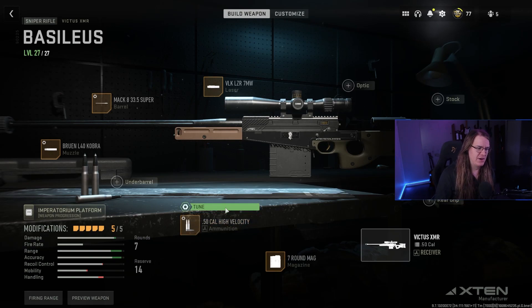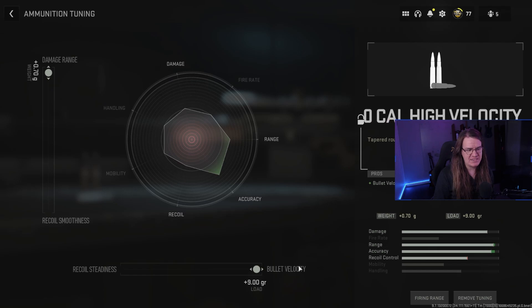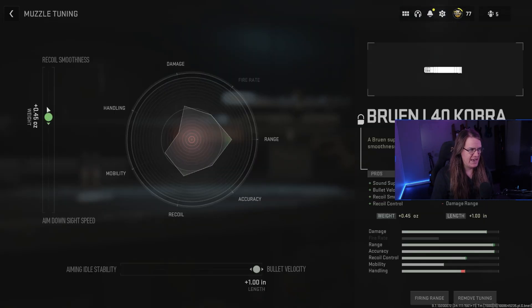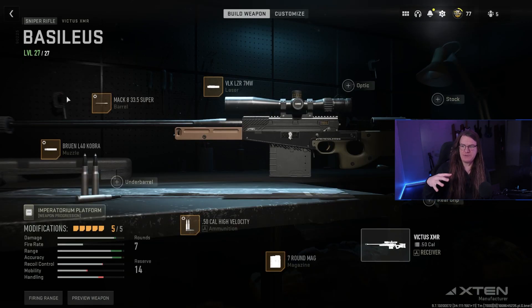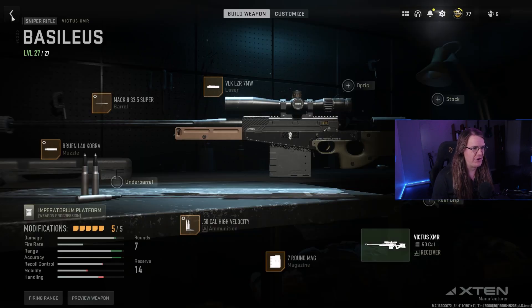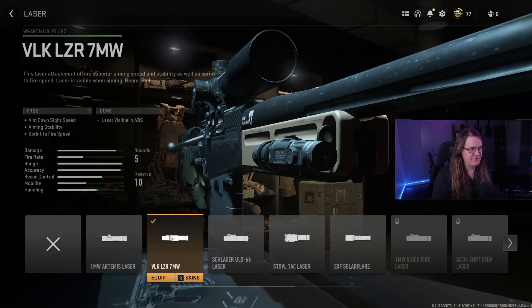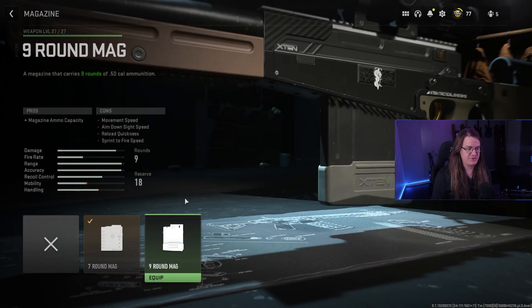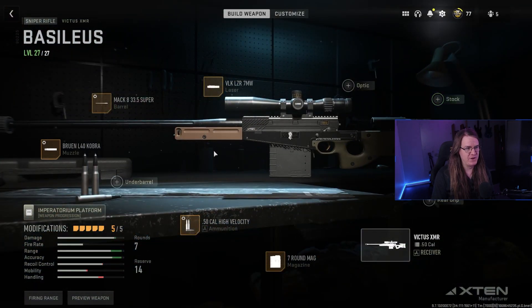For the Victus meta loadout: use high velocity 50 cal bullets tuned to max bullet velocity and max damage range. Take the Bruen L40 Cobra silencer, tuned to max bullet velocity and halfway to recoil smoothness to help recenter faster. Take the longest barrel — the 33.5 Super — tuned to max damage range with a little more aiming walking speed for agility. Use a laser that increases ADS time, sprint-to-fire, and aiming stability.